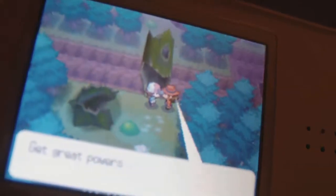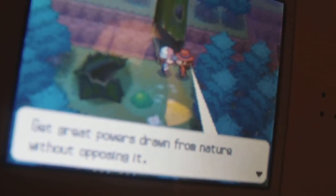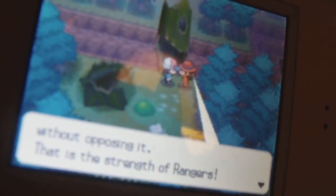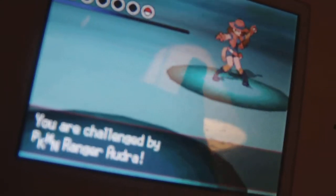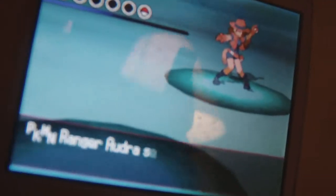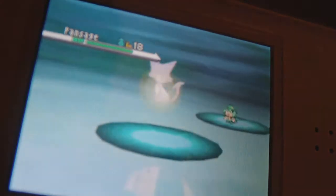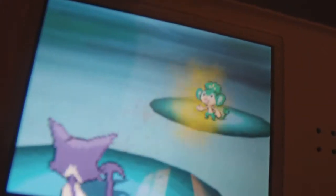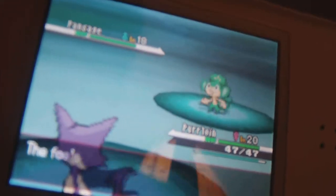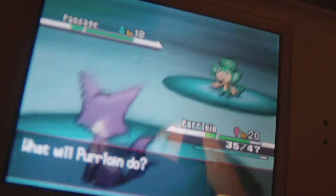Whoa, this is surprising! 'Great power is drawn from nature without opposing it — that is the strength of Rangers.' So this is a Ranger — they pop out of odd places apparently, so be aware of that. Her name is Audra and she's going to send out a Pansage at level 18. I choose Purrloin and use Sand Attack on it.